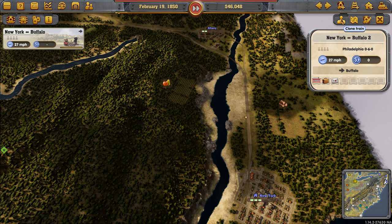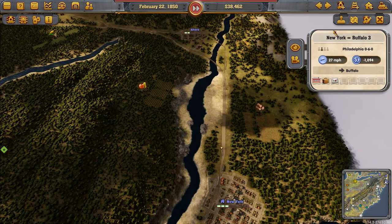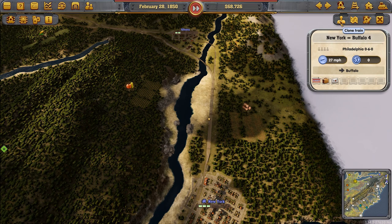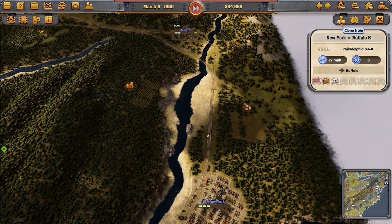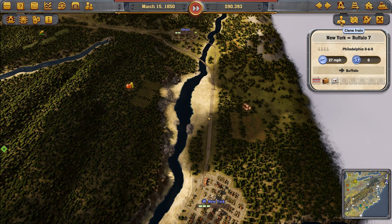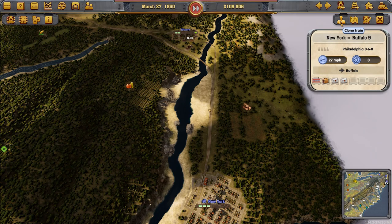We'll keep duplicating trains, making sure they're reasonably well spaced out. We have a stoker who reduces maintenance requirements by 20%, so we'll assign him to a train on the New York–Buffalo line. We're looking for a total of around 8 to 12 trains. The margin of error is there because it depends on what personnel become available. If you're lucky and secure promoters and market criers, you can do it with eight; if not, you'll need about twelve.